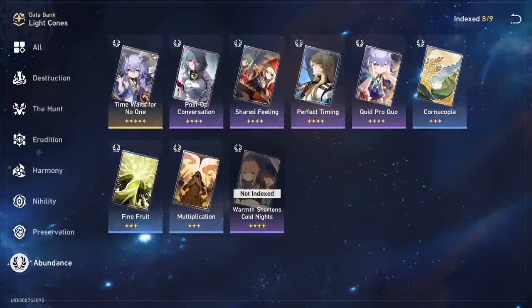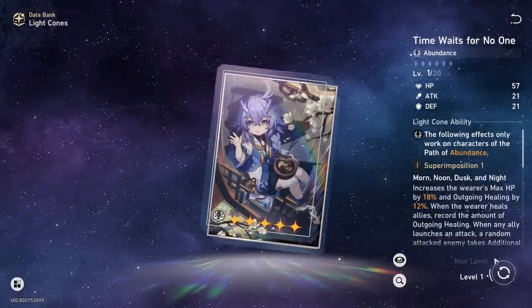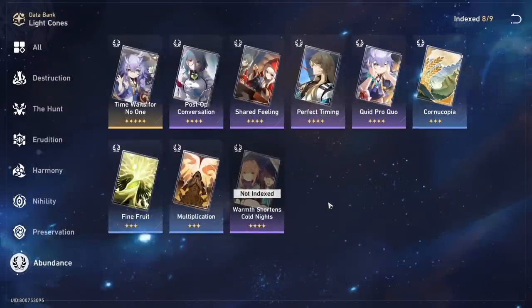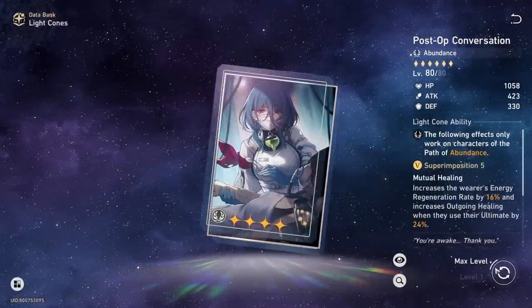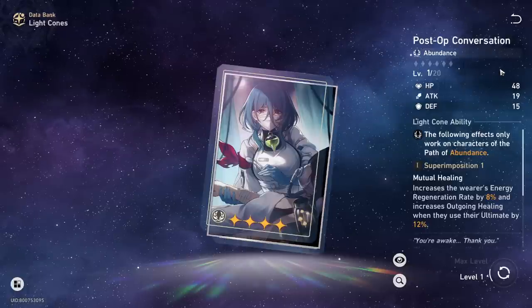Let's talk about Bailu's best-in-slot light cones, free-to-play and pay-to-play. There are two categories: supportive light cones that help your team, and healing light cones that allow Bailu to heal more. For healing, Time Waits for No One is the best-in-slot and is going to offer the most healing output — it's a five-star so it's out of reach for many, but it's the top option. Post-Op Conversation gives good healing and boosts ultimate healing, plus some energy regeneration rate.